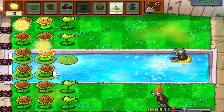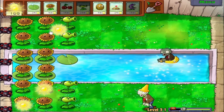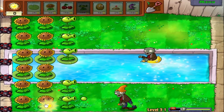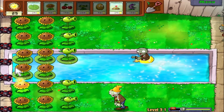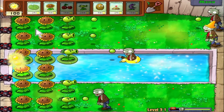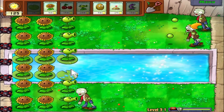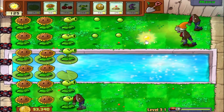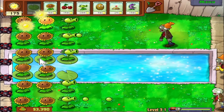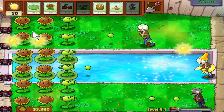We've got two zombies here. Hopefully we can get enough sun quickly for the repeater to strike. If not, we have cherry bombs and all that. I think that should be enough to take that zombie out — I might need to keep an eye on that actually. The conehead is putting in a lot of work there. Let's put another lily pad out there. Yeah, it's just about enough — that was very, very close. But at least we know it's going to be enough.